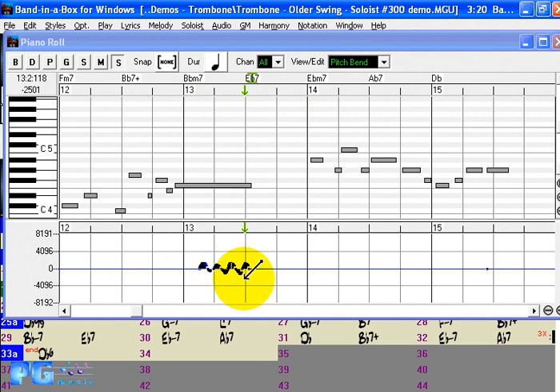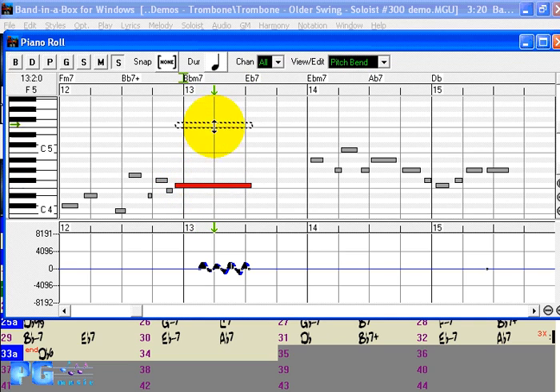You can see there is pitch bend information there, nicely graphically displayed. It's possible with the piano roll to edit notes in all kinds of ways. You can pick a note up and drag it to change the pitch. You can change the duration of the note — dragging on the left side changes the starting position, and dragging on the right side changes the duration. By holding Control and Shift you'll see the icon changing to a pencil, which means you can insert a note.